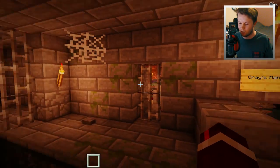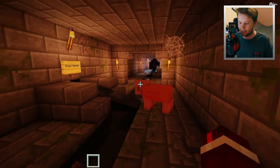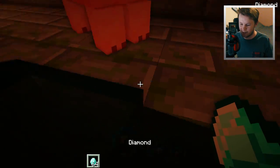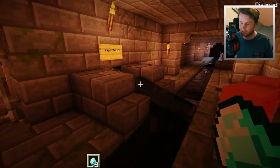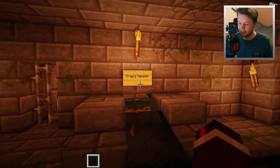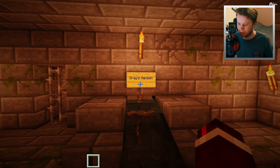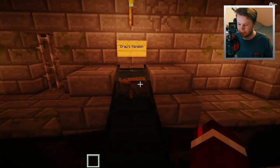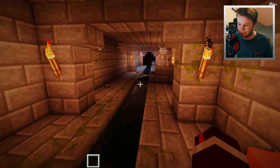We're in the sewers, guys. Oh hey there, Sir Piggles, how are you doing? Look at that - there's the diamonds that we flushed down. It literally went into the sewers here. Have a look at this - this is the drain with a pipe here that goes to my mansion, to the toilet there. How cool is that?